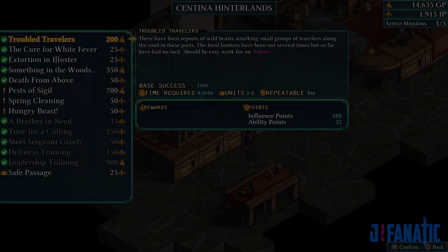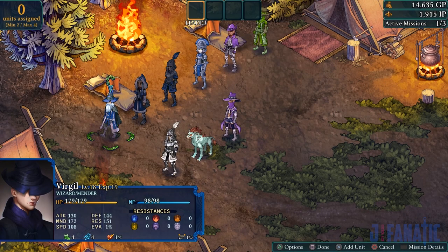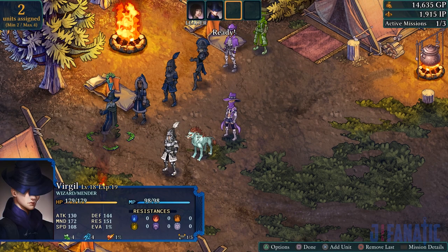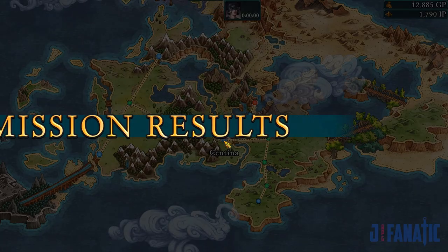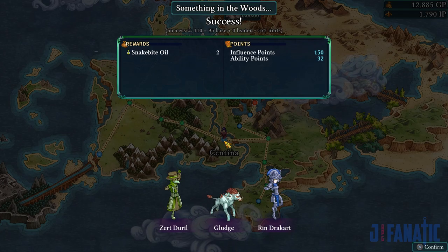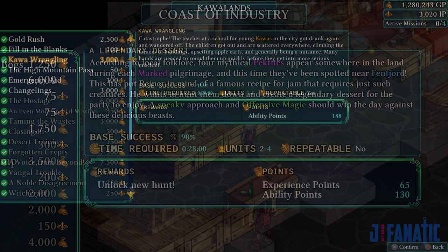Missions work by sending out units to complete a timed objective off screen. Each mission's chance of success depends on the number of units sent out, their class and abilities, and a base value depending on the mission. Rewards such as currency and components will be given if the mission is successful. Missions are accessed through the guild and have a short description of the issue, detailing the objective while also hinting at what recommended units to bring. These descriptions also offered some flavor to the world building.